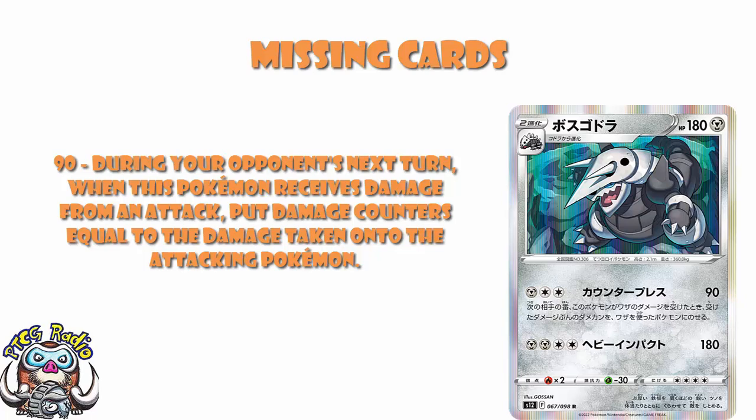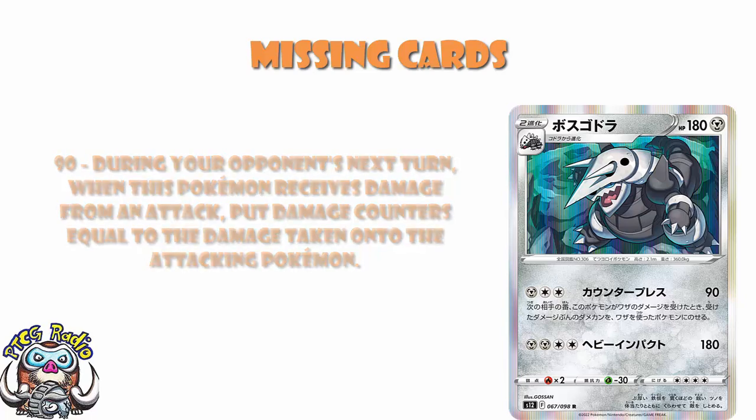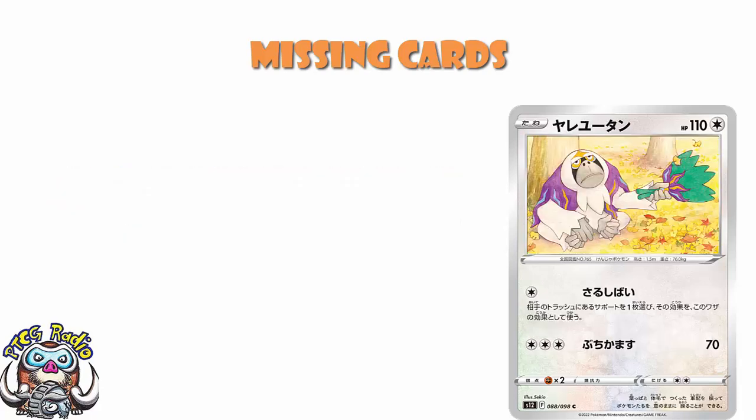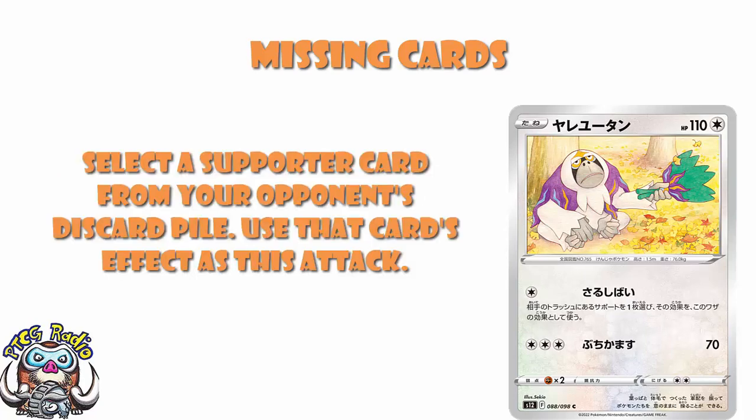Tauros, for free colorless energy, does a flat 180 — as long as it's got some damage. If this Pokémon doesn't have any damage counters on it, the attack does nothing. So you need at least one damage counter, but then it's a basic Pokémon for colorless energy doing 180. Really good as a tech. And Oranguru is a weird one — single colorless energy on a basic Pokémon, so the teching is great. You select a supporter card in your opponent's discard pile and use that card's effect as this attack.